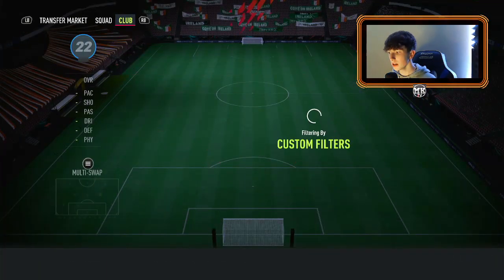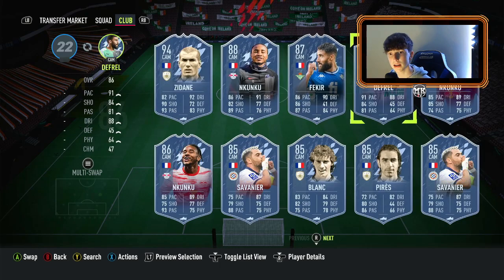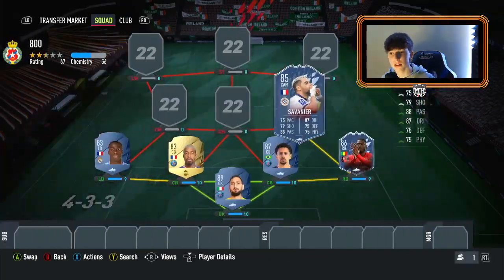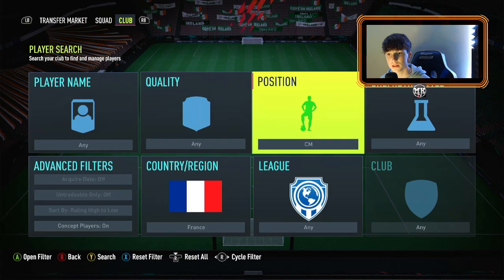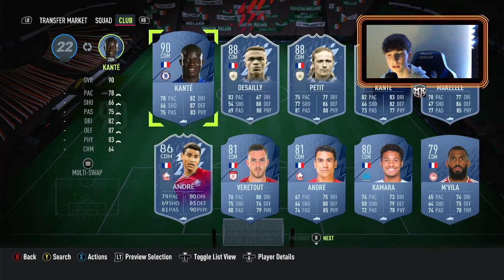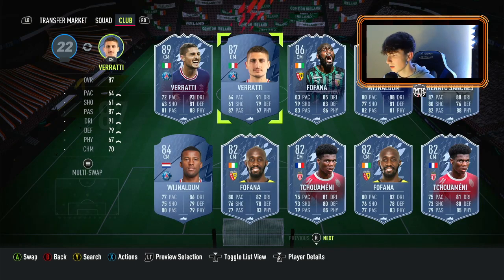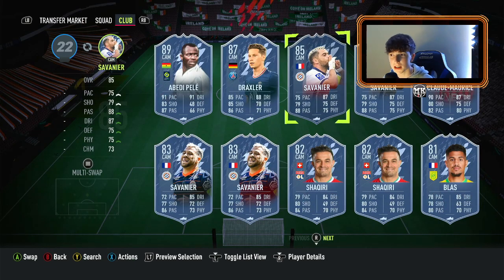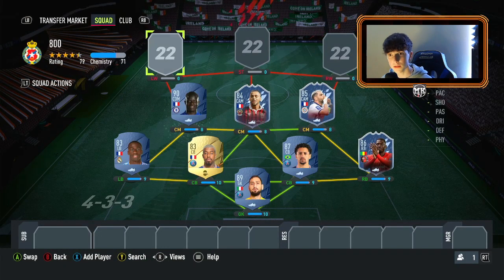In the right center mid role we're going with a CAM inform from this week — it is Savanier. In the left center mid role we're going with a French defensive mid, and it is Kanté on his base card. Then we're going with another French card — Claude Maurice, his new Versus Fire card, in the left wing or CAM role.